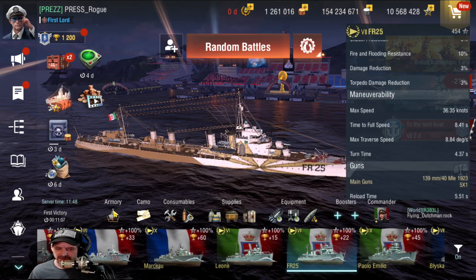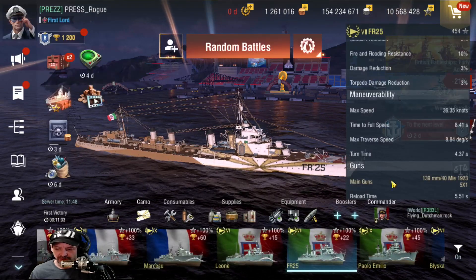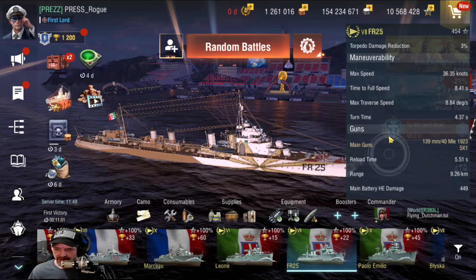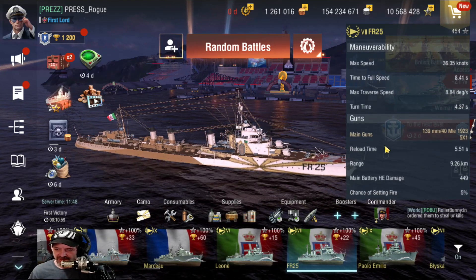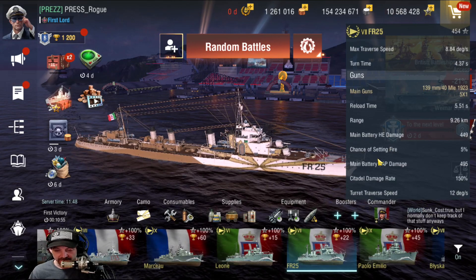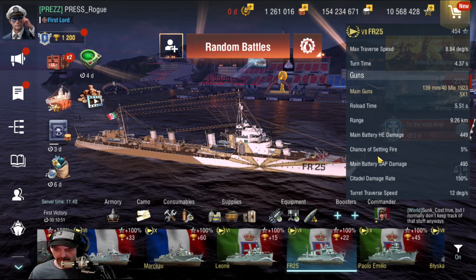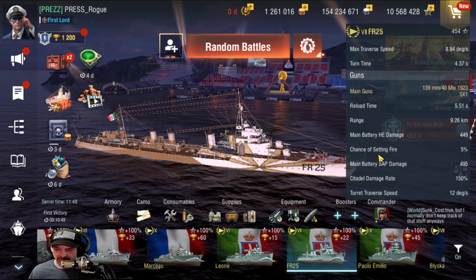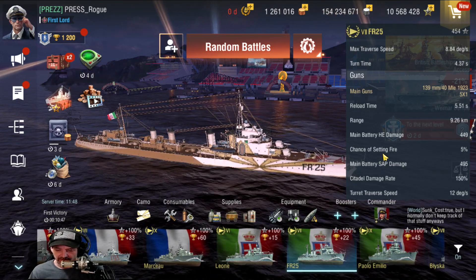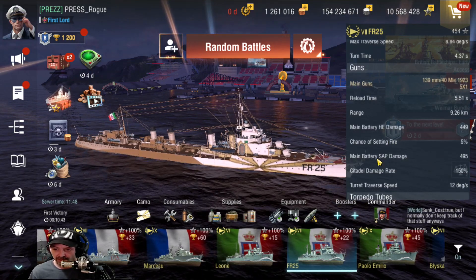Max speed is 36.35 knots, but it does have engine accelerator and we got it up to about 43 knots afterwards. Time to full speed, just under 8.5 seconds. It's got 139 millimeter main guns, which is pretty powerful for a tier 7 destroyer. 5.51 second reload time we got it down to after modifications. Max range of 9.26 kilometers is fair.